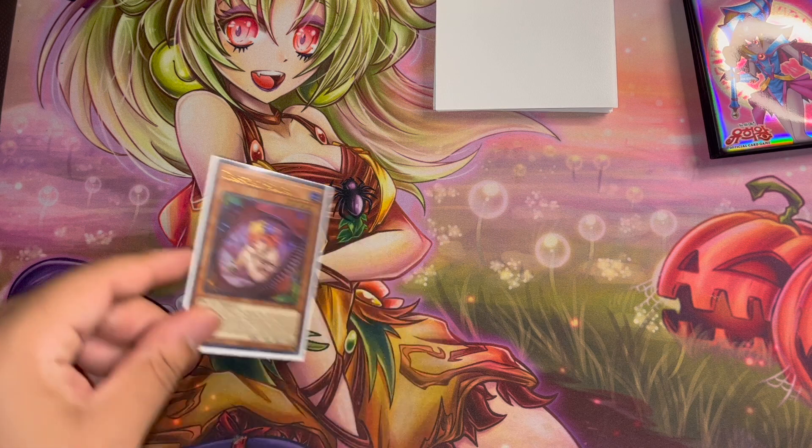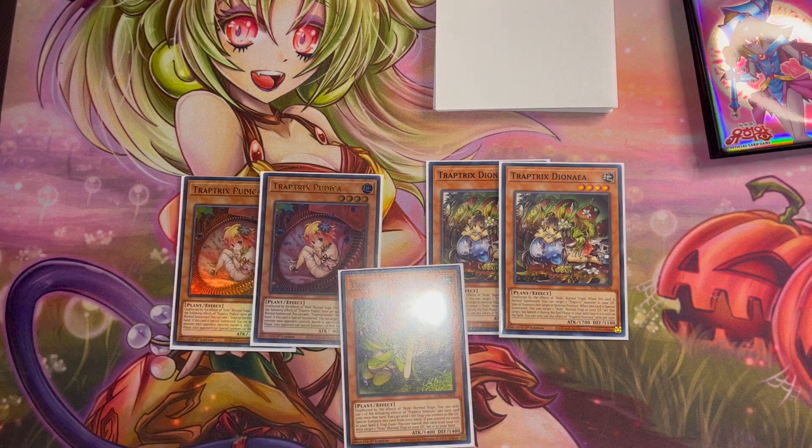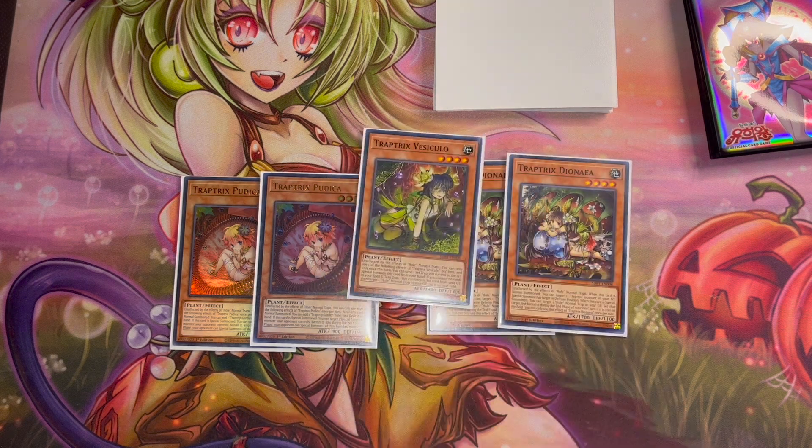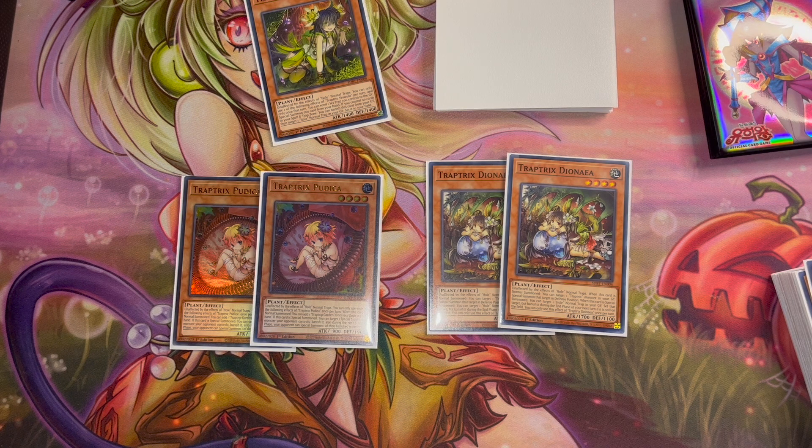We're playing three copies of that, double copies of Pudica, double copies of Dionea, and one copy of Vesicula. Vesicula can be special summoned by sending a set spell or trap card you control to the graveyard — it's okay but not the best, which is why it's a one-of. Dionea — if this card is special summoned you can target one whole normal trap in your graveyard, set it, but banish it during the end phase. Pudica when normal summoned searches the field spell directly from deck to hand, and when special summoned targets and banishes one special summon monster your opponent controls, with your opponent able to special summon one of their banished monsters during the next standby phase.